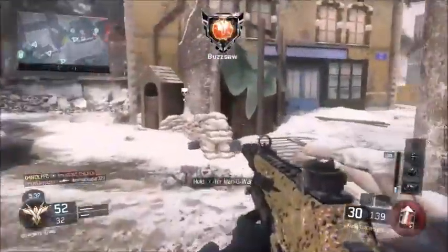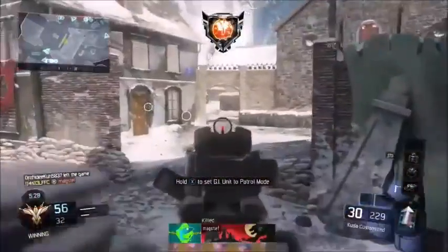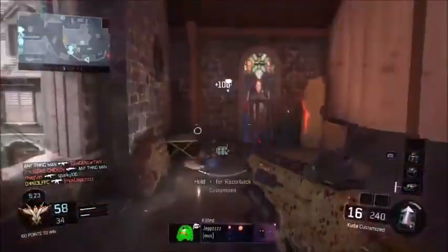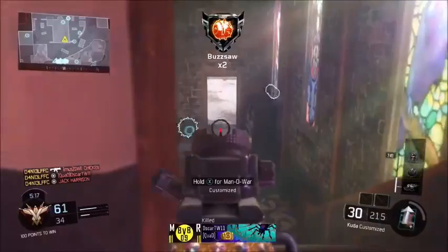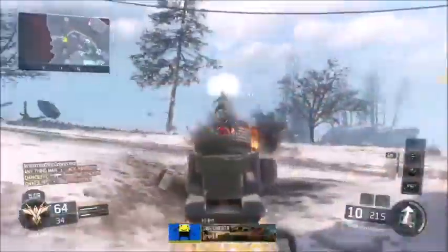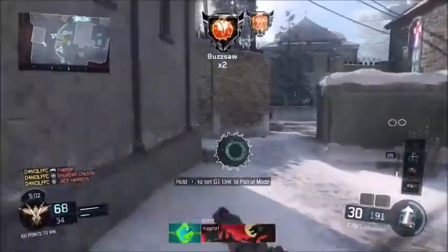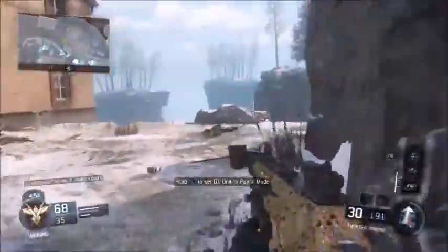I got all my score streaks — I was using the Hater, the Wraith, and the GI Unit, and they got me so many kills. Now stock is quite an important one as well. I love moving around while aiming, it's just my style of play — it gets me loads and loads of kills.